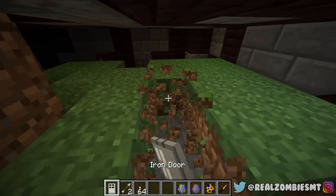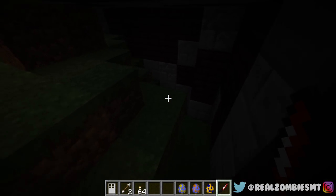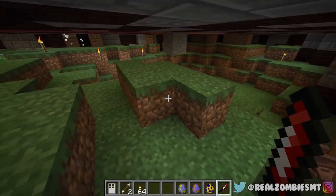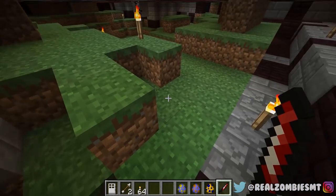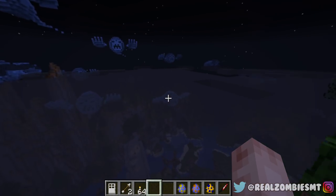Let me just clear out this area of mobs, including Chuckies, because that's just scary. I hear a zombie — let me take care of the zombie too. Oh, and there's a creeper. Get down there — you can't get up. Let's get out of here and take a look at the town and see what's going on.